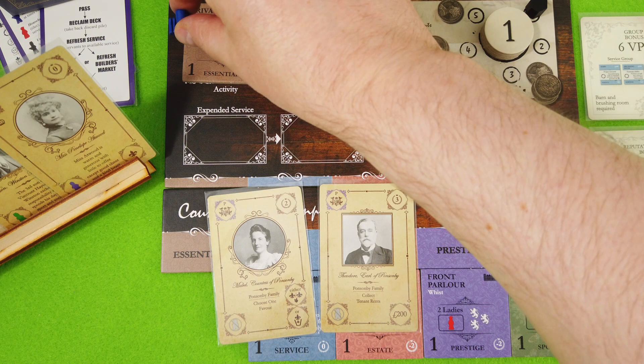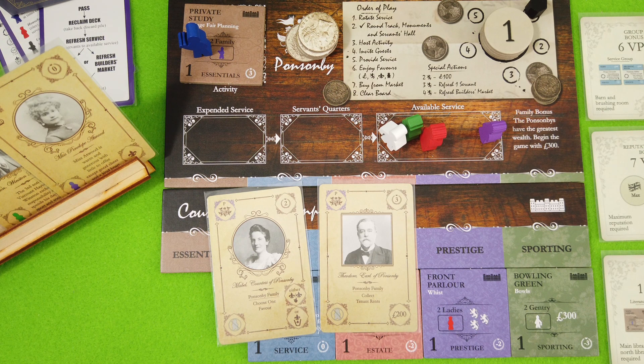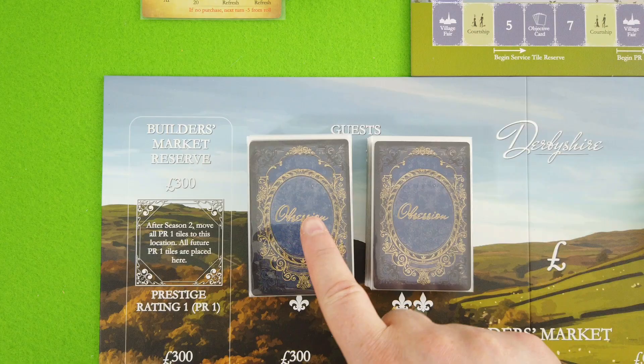We grab 200 pounds, bringing us to 500. Usually you start the game with zero, but not if you're the Ponsonby family. Next we'd check if we gain any reputation — right now there's no British line on it, so we're not doing that either. Then we can gain some extra cards. Using the Countess's ability, we can grab two casual guests and pick one — this is hugely important because in that big pile of cards there are also a lot that give negative victory points or reputation.